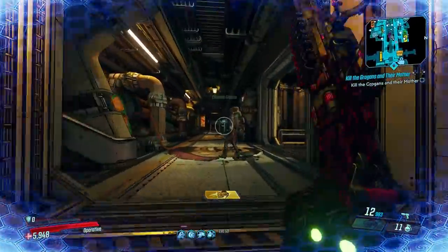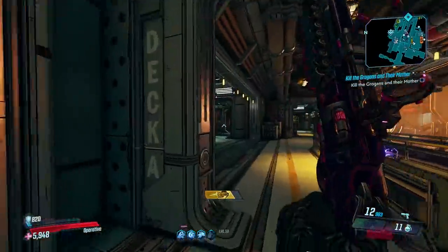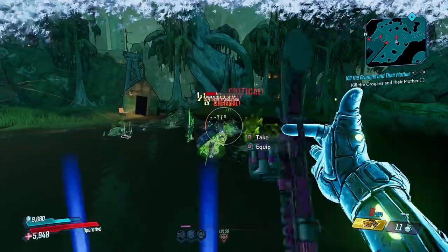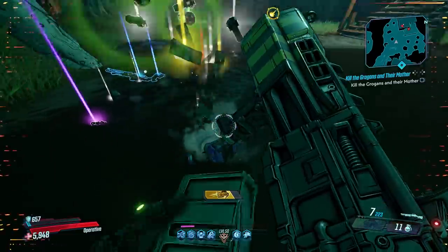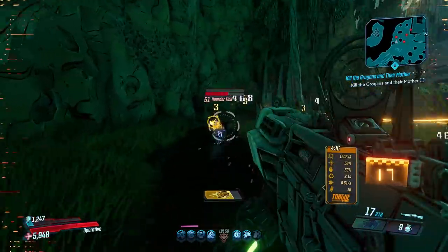But even once you get to end game, if you want to farm these loot tanks and get stuff that's on level, just go to Sanctuary, go up to the top, and turn on mayhem mode one. That scales everything to about your level. You saw the loot tank becomes a little bit different, but he still drops a bunch of loot.